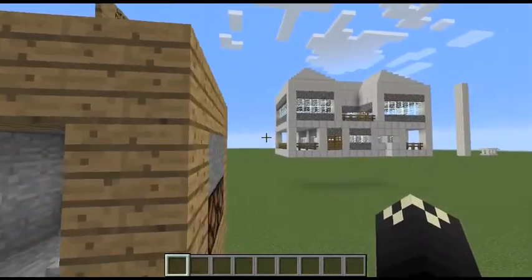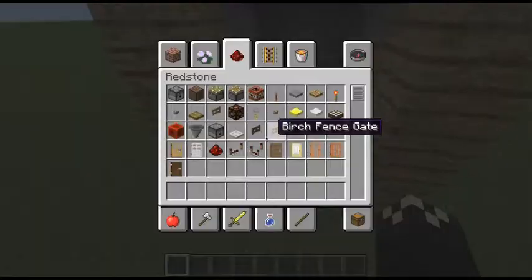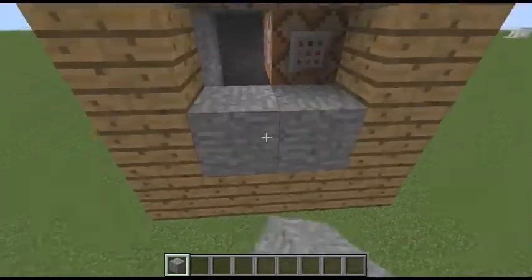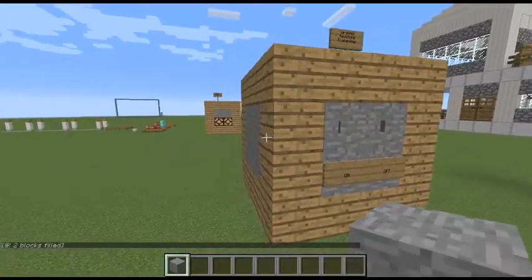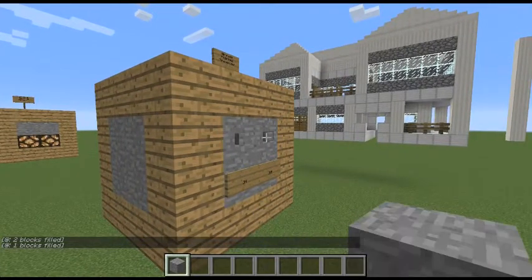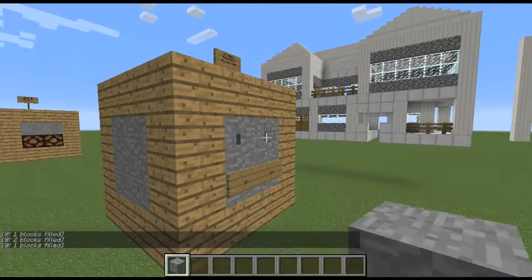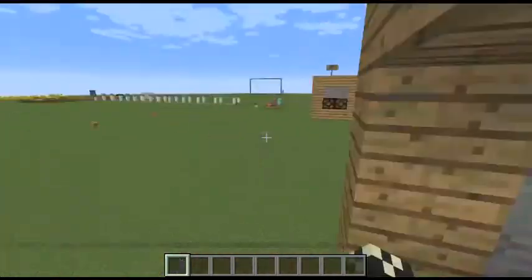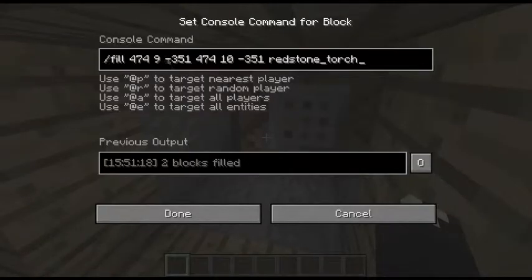It's kind of a simple thing. All you need is the fill command and then the tile block. Those turn on, and then they turn off. The command is as simple as just this: slash fill, the x coordinate, the y coordinate, and then the z coordinate. Then you put the second coordinate of x, y, and z, and then the item that you want to use. Remember, you don't use spaces — if it's two words, you use an underscore. So that's the command.